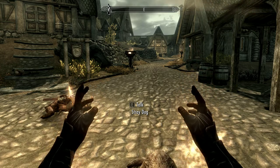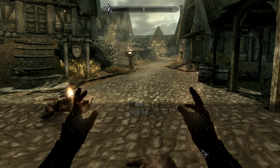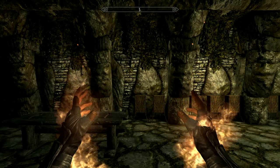All you have to do is press the button under the Escape key — it's like a squiggly line, the tilde key. Press that button and it opens up the command console. Type in C-O-C Q-A-S-M-O-K-E, press Enter, and it will teleport you to this room.